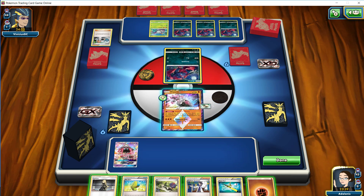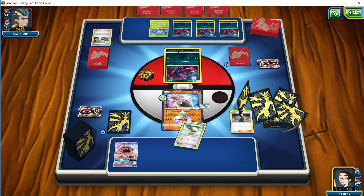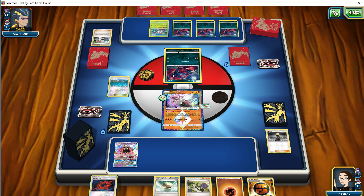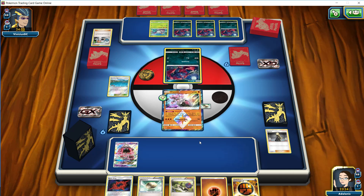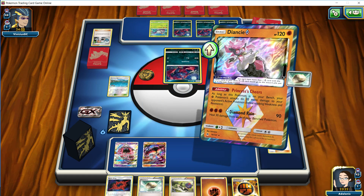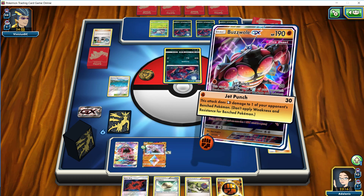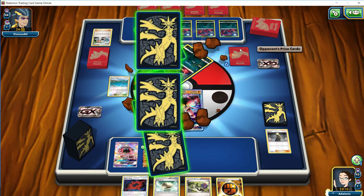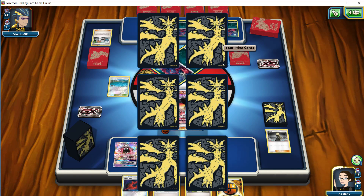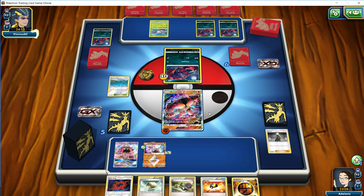So we're going to attach a Float Stone and just go Cynthia for a better hand here. We got ourselves a Brooklet Hill, which lets us go for a Buzzwole GX here. We can then use the free retreat off the Diancie because of the Float Stone. Put up our Buzzwole. Throw an Energy down on the Buzzwole. And now we're going to go Jet Punching. We're going to take a KO on a Zorua and put 30 damage on a benched Zorua there as well. We didn't need to put the Strong Energy down just yet, mainly because we do have the Diancie on the bench, so we are still going to be one-shotting a Zorua either way.